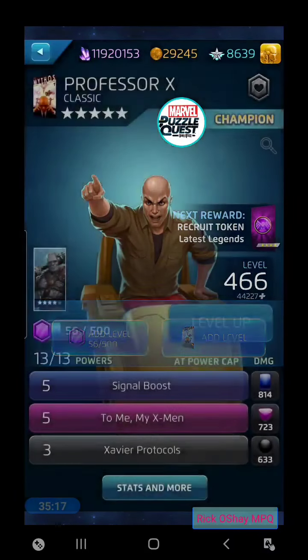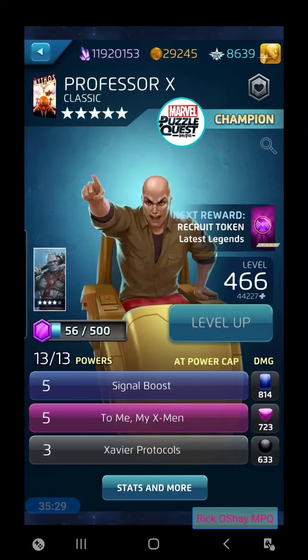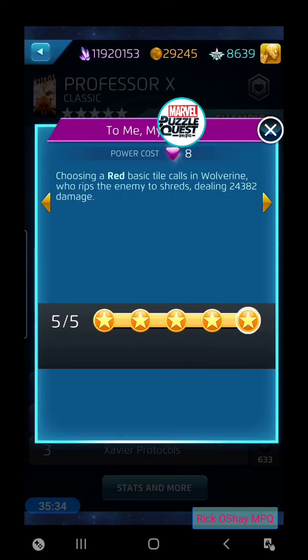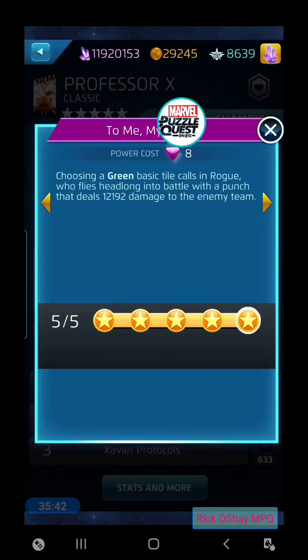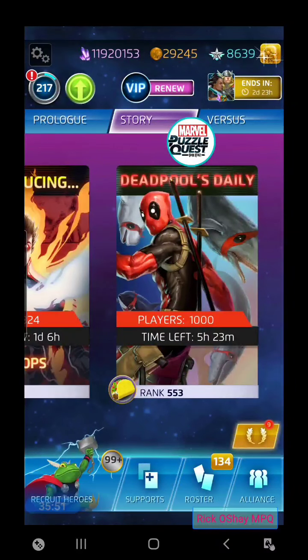Professor X's Signal Boost does 8,844 when we make a match-four or greater for free — really cool. X-Men red does 24,382 to a single target, green does 12,192 team damage. That's it for character leveling. We went up to 8,639 in command points — gaining 99 command points from that run. Hero points at 29,245 — gaining exactly 3,000. And 95,000 in ISO-8 from all of that.